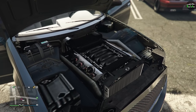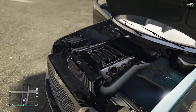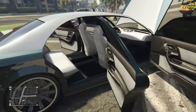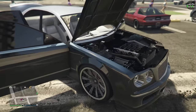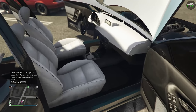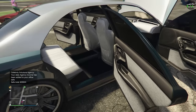The engine model is the same exact one from the Cognoscenti Cabrio — they just copied and pasted it. It's a V8 engine model, even though this car in real life has a W12. The interior with the white looks really good — actually, I'm going to keep it. Like when you open the doors, the white with the black carpeting and all that — and the white dash — it actually looks really nice.